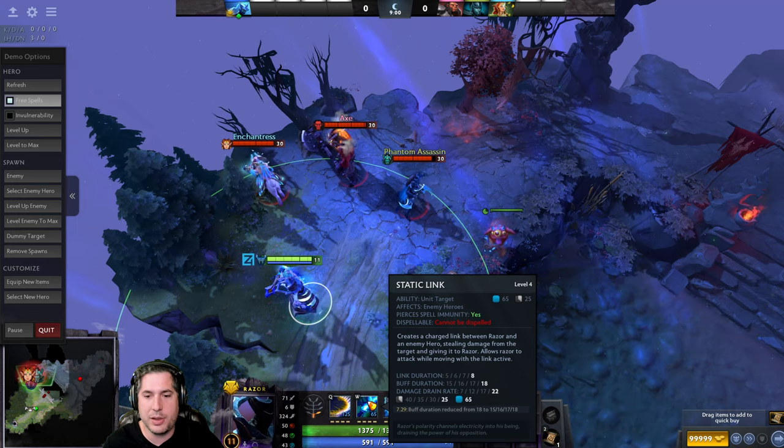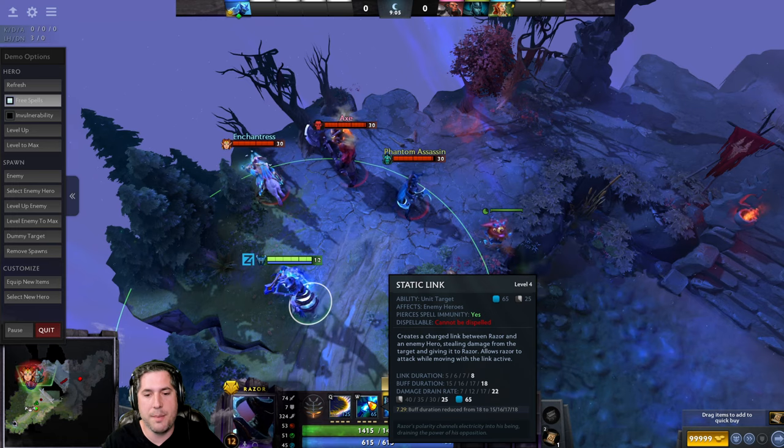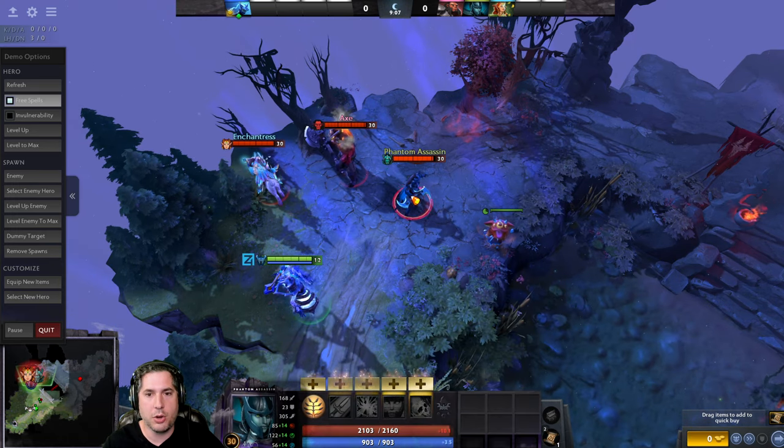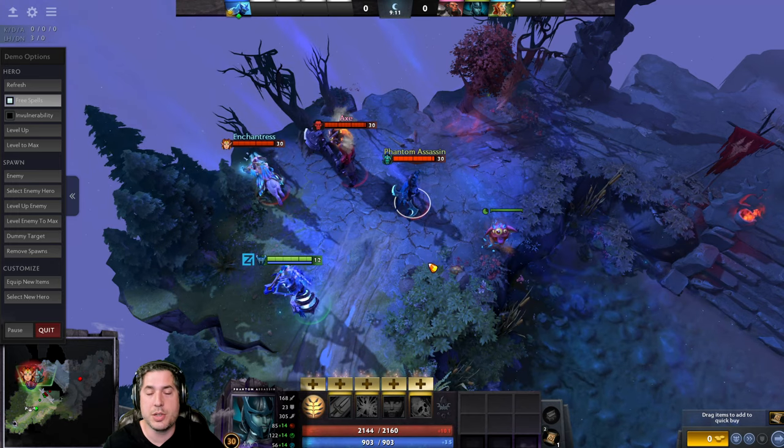You want to target the carry in team fights so that their damage is completely diminished, because Static Link has a lingering effect as well — even after the link is done, the duration still goes forward for a little while, which is going to impact the enemy carry's ability to do additional damage.